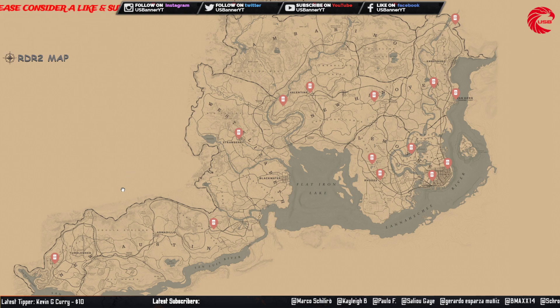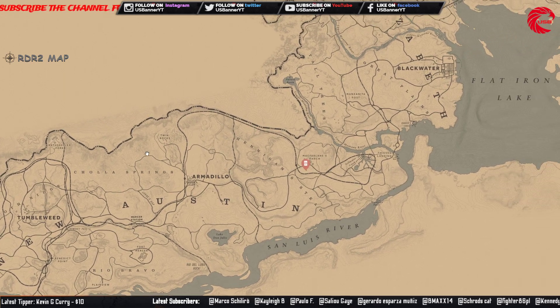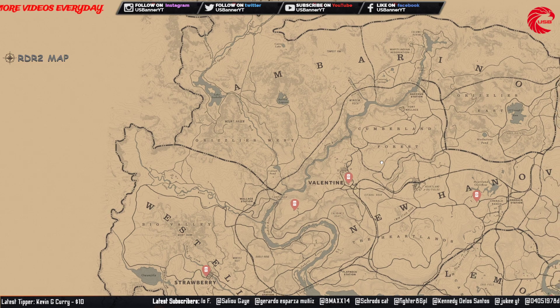The Pinnacle third card set — you can see over here this Pinnacle third card set. You can collect it and sell it to Madame Nazar for $287. Here are all the locations for the Pinnacle third cards.